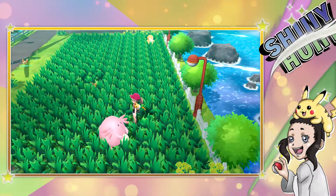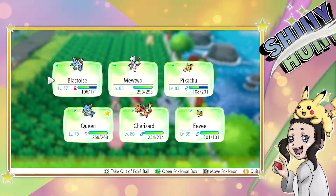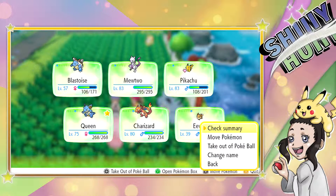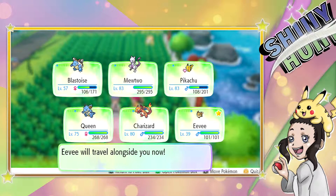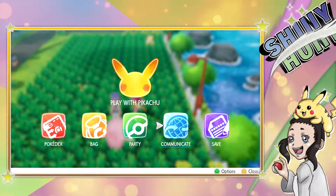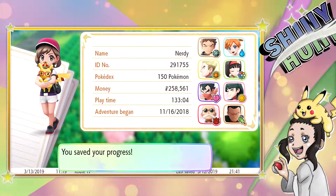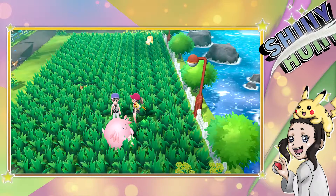What's nice is that it just got added to the party, so we can actually take Eevee out for a walk. Let's take him out of the Pokéball, and before I do anything else, I think I would like to go ahead and save the game. All right, like so — and there we go.